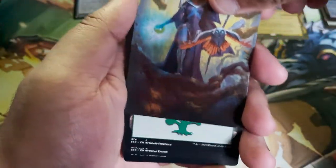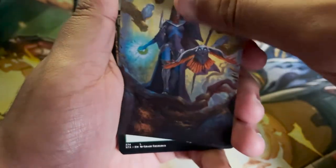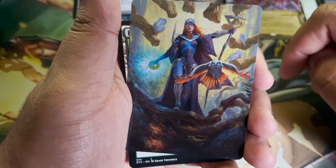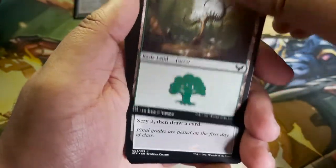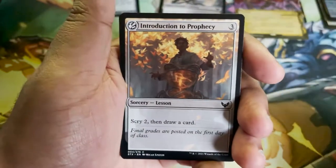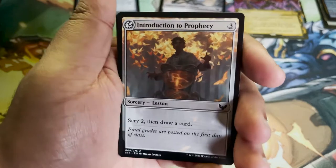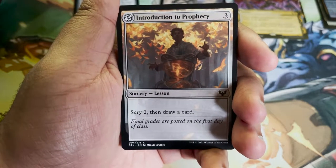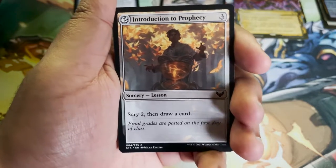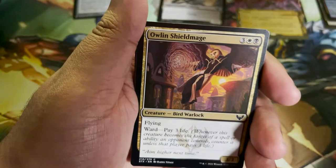We've got plenty of art cards to go around — they feel so nice. Kazmina, Enigma Sage — that's the planeswalker Kazmina, the commander. Forest. Introduction to Prophecy is a lesson card — one of those new mechanics. Looks like he's pulling his name out of the Goblet of Fire here. Scry two then draw a card. I'll make a separate lesson pile.